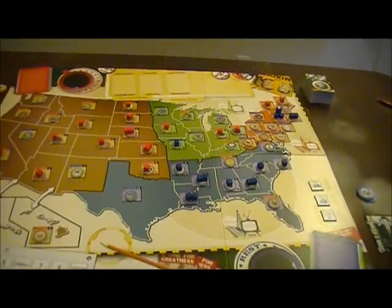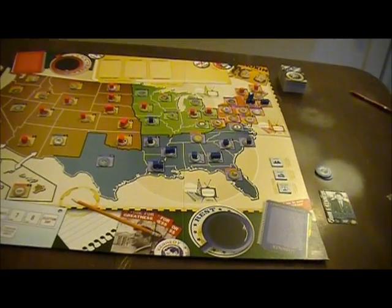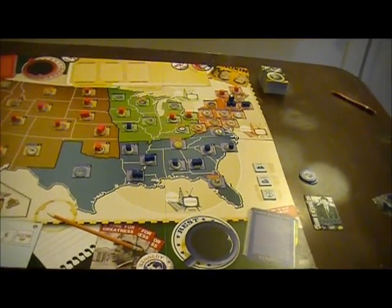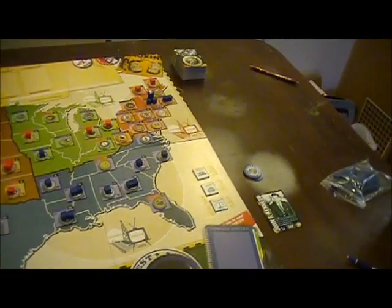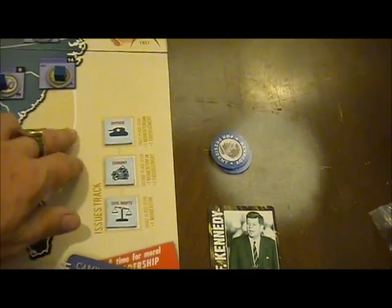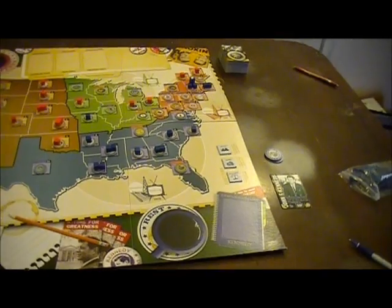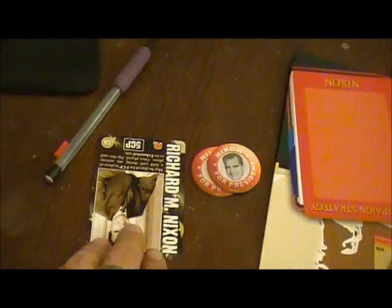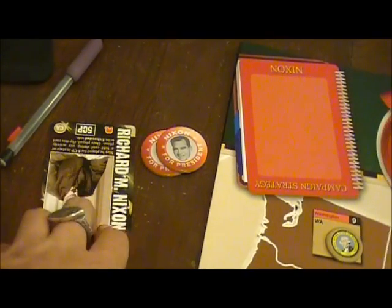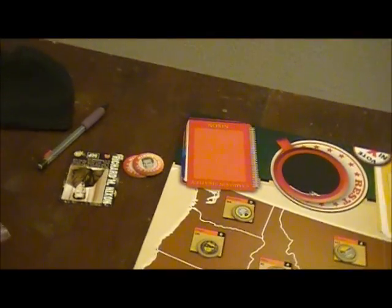I'm still not absolutely certain about some aspects of the game, so as the cards come out I'm going to get more feel. The major issues of the day are out here: defense, economy, and civil rights. That's the order they're in right now, and that can be shifted around by player actions. Each player has their own little bonus card which can be used as five campaign points — the same as operations points.